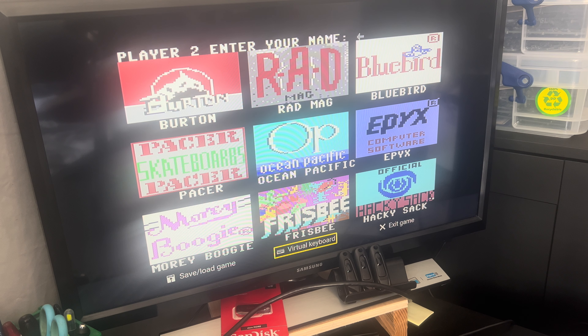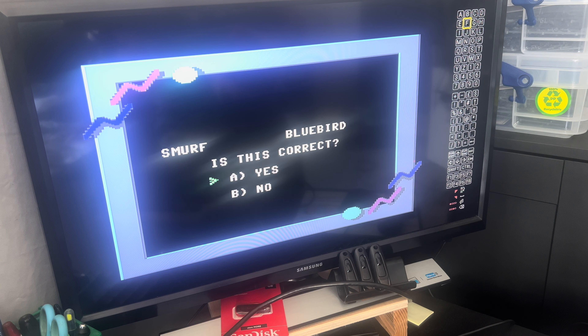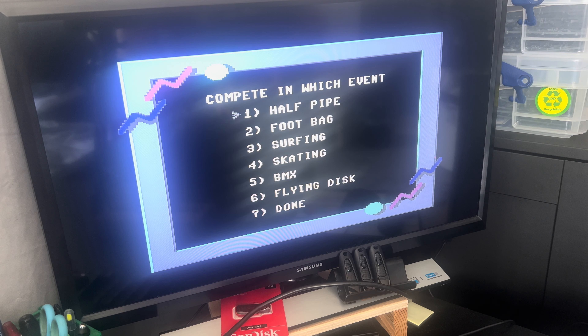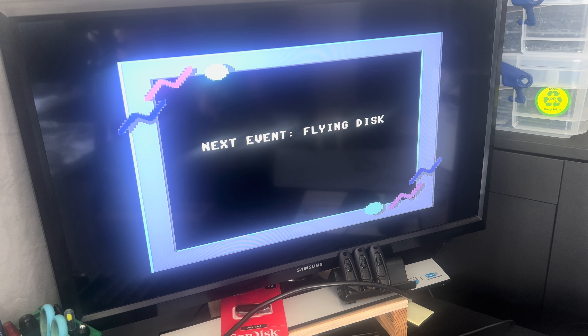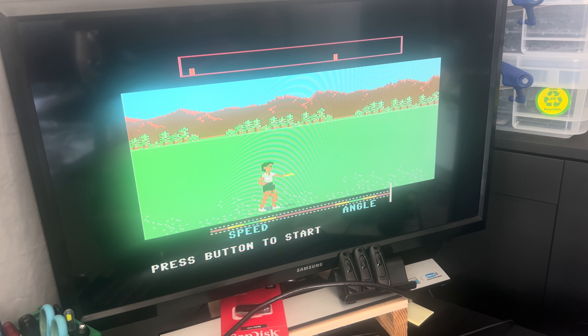Bring up the keyboard again and just press Enter. Is this correct? Yes. Okay — half pipe, footbag, surfing, skateboarding, BMX, flying disc. Let's try flying disc, let's give it a go. I'll try not to break my joystick — I keep calling it a joypad. Press any button to start.